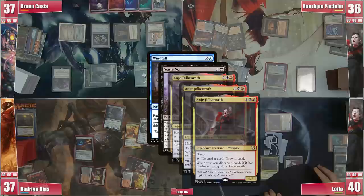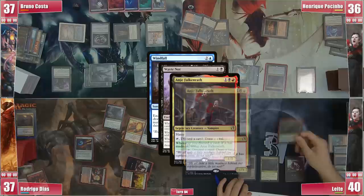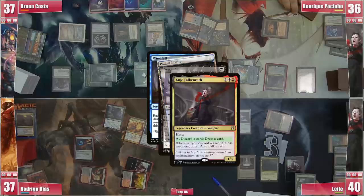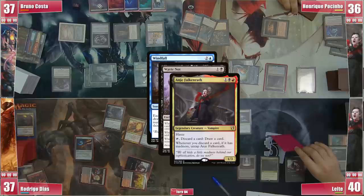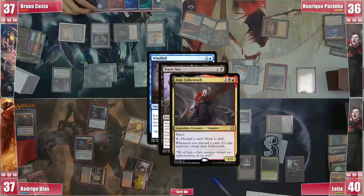The Windfall resolves and everyone discards and draws 5 cards, triggering Waste Knot and Leite's Anya as he discarded 3 Madness cards. He lets Anya untap once and responds to the untap triggers, discarding a Wooded Foothills triggering Waste Knot for double black and drawing a card. He responds to the last untap by activating Anya again, discarding Entomb, triggering Waste Knot. Then he untaps Anya but messes up the triggers and discards a land thinking he still has another untap trigger, giving Bruno 2 more black mana. This mistake ultimately gave him 1 more card and 2 more black mana to Bruno, which didn't change much of the outcome.